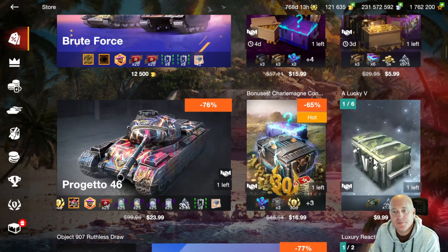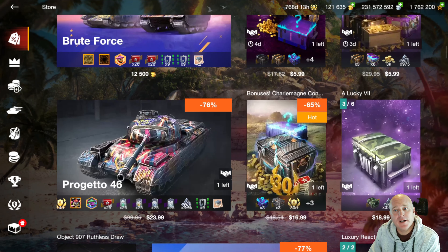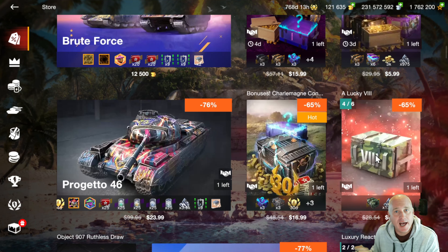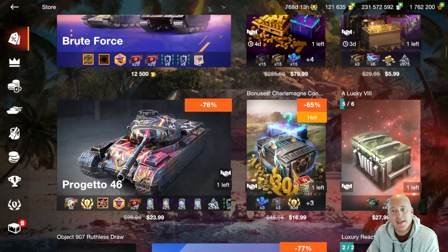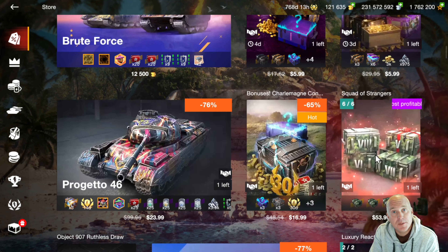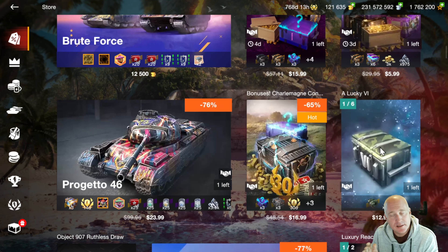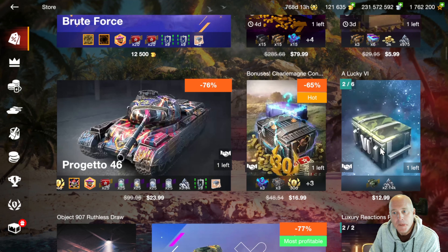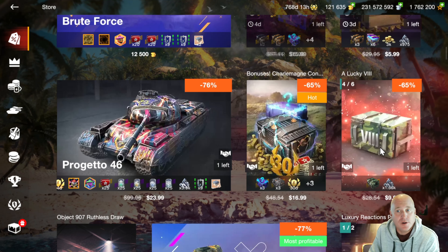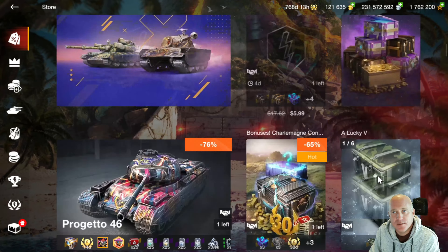We've got the lucky containers here. For $10 you're guaranteed a tier five tank, 13 for a tier six. What I like about these containers is if you've got a lot of those lower-tier collector premium tanks at tier six or seven, you can buy that tier six. And if you pull a tank you already have, you get the next tier up container. The containers in the store only go up to tier eight, but tier nine and tier ten containers are also available should you pull tanks you've already got — so that's a good way to potentially get a higher-tier tank for cheaper.